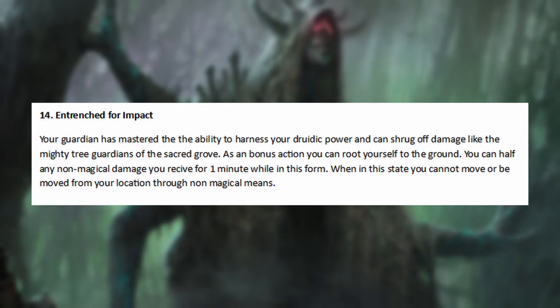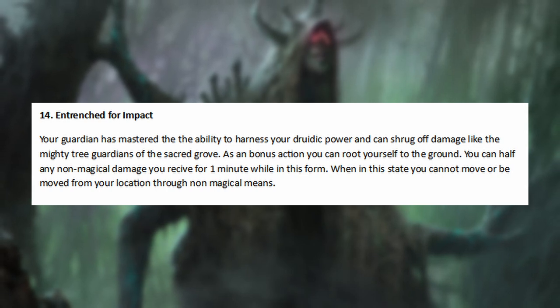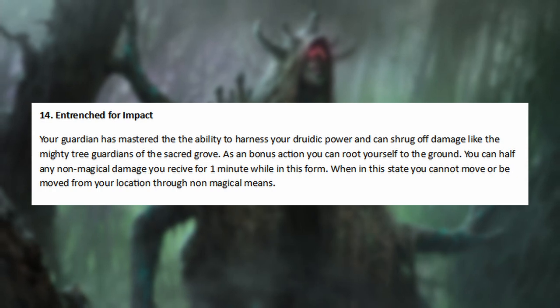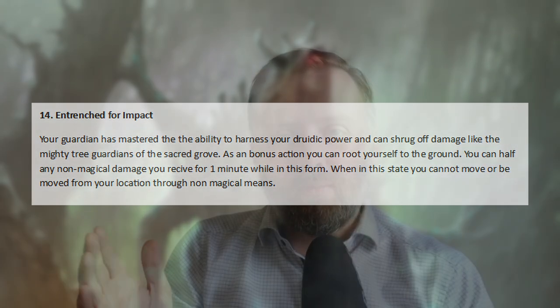I love the idea of a tree jumping up in the air and crashing down on everybody. And finally, for level 14, I wanted to make the ability very meaty and life-saving. You can root yourself to the ground as an action and you can halve non-magical damage against you. I think this is thematically a great way to show how powerful the ability is and how powerful your Guardian has become. I like the idea of the Guardian gaining power as it grows — so it's still the little twig blight out of combat, but it's a big meaty tank in combat.